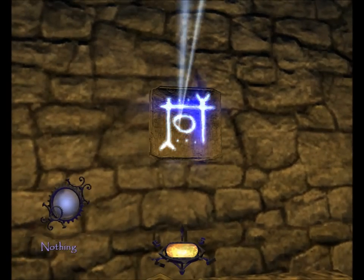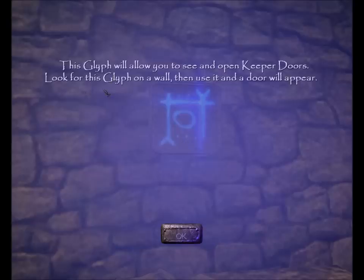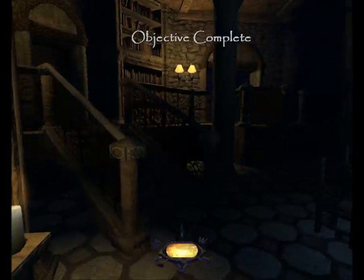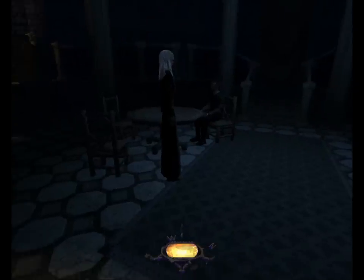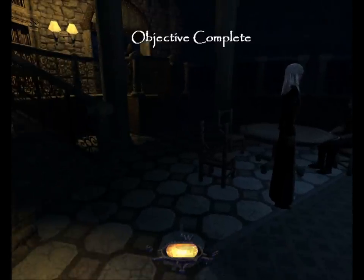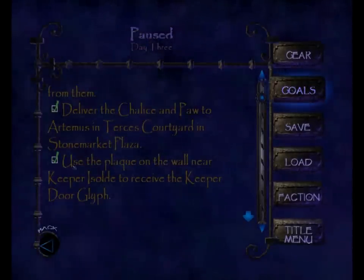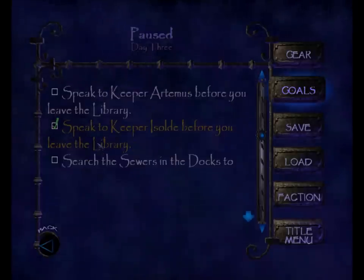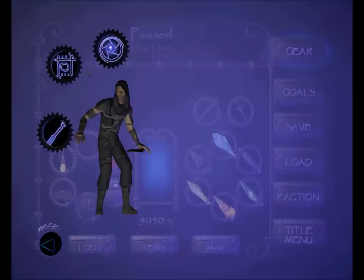New upgrade acquired! 'This glyph will allow you to see and open Keeper doors. Look for this glyph on a wall, then use it and a door will appear.' Isolde confirms: 'You now have all the powers of an Acolyte. You are able to see and open Keeper doors.' We've completed both the objective to use the plaque near Keeper Isolde and the objective to speak to Keeper Isolde before leaving the library. We now have the door glyph upgrade.